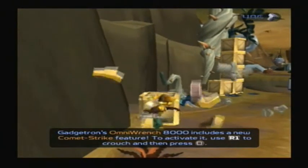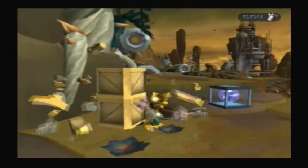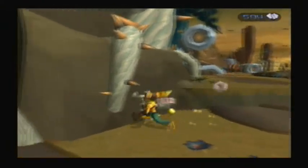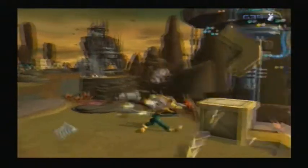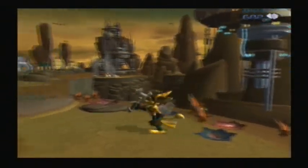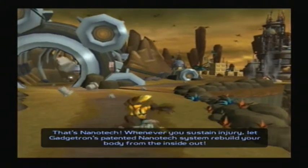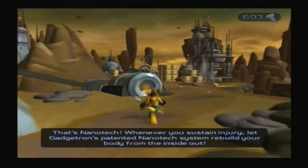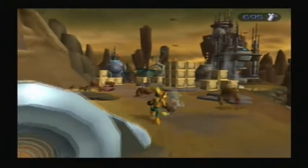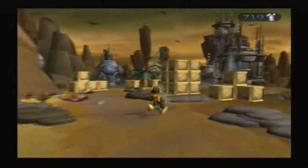We're using the OmniWrench 8000 comet strike, where you press R1 and circle, which is basically throwing your wrench. It's quite helpful for hitting enemies or breaking boxes that you don't want to walk into. That box contains Nanotech, which is used to re-heal you if you get hit.